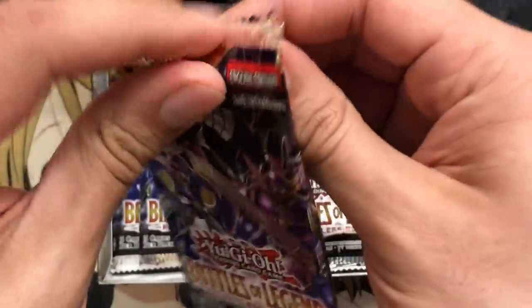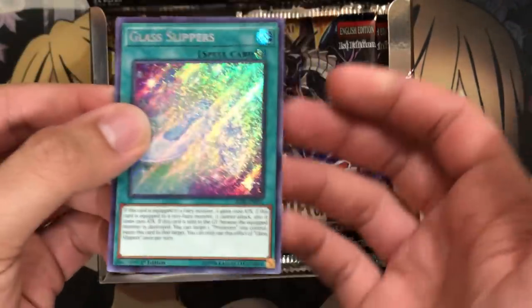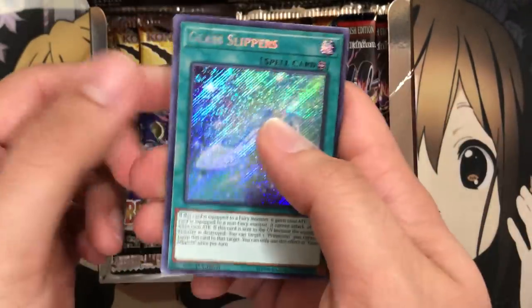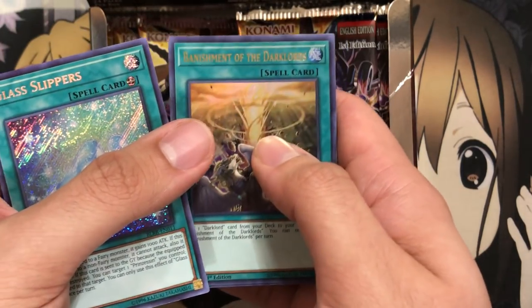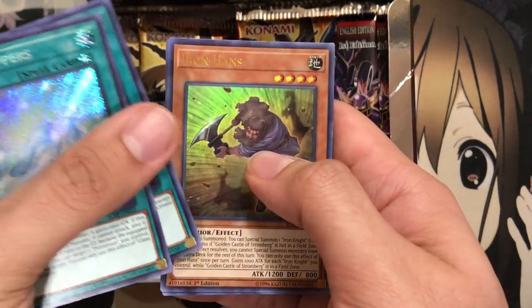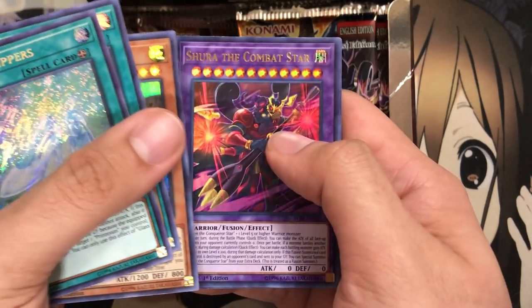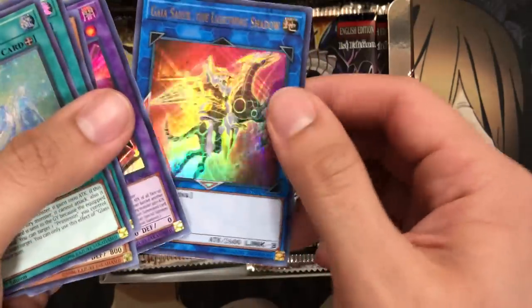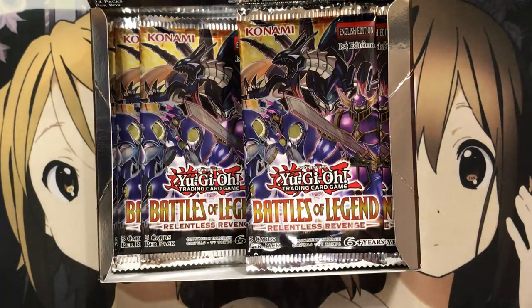I think we've got five packs left from this side. We have Glass Slippers as a Secret Rare — obviously for Prinzessin — Banishment of the Dark Lords, Iron Hans which works with Gold and Castle of Stromberg, Shirt of the Combat Star (there's a fusion deck for that Combat Star stuff), and Gaia Saber the Lightning Shadow as an awesome Ultra Rare reprint. It still looks nicer as Secret, but if you're looking to get them, this is definitely an easier way to do so.